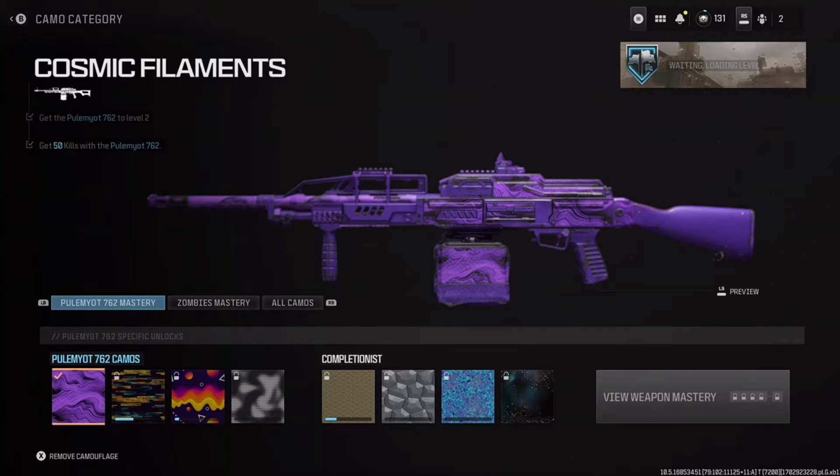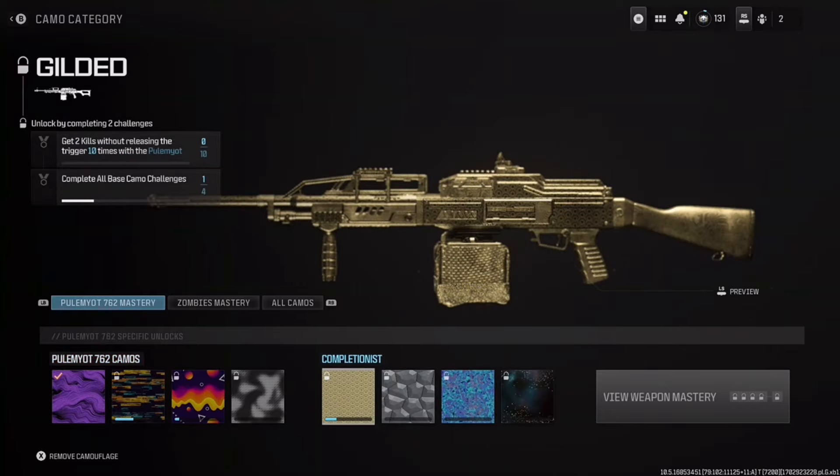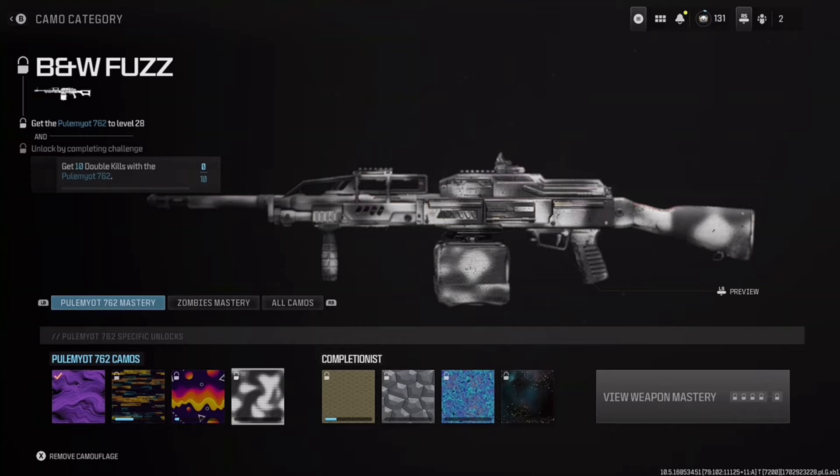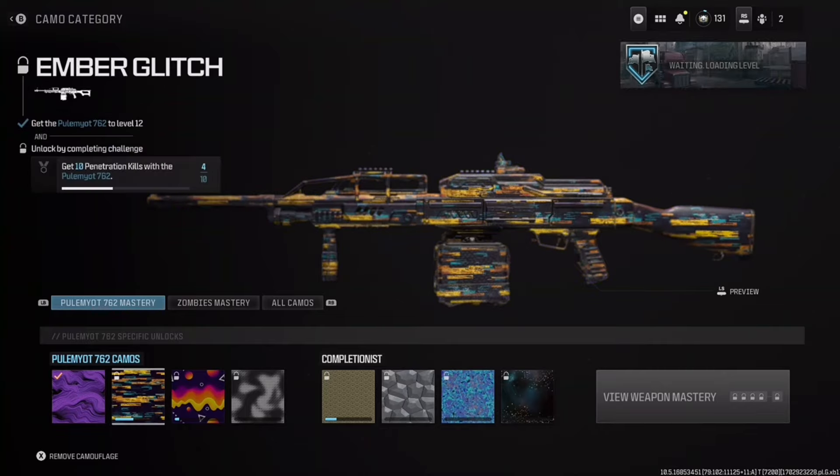Today I'm going to quickly show you how you can unlock the penetration kills for your LMGs really easily. All you need to do is get 50 kills with the LMG of your choice, and then the next challenge is 10 penetration kills, which can be quite annoying to do especially in core game modes.